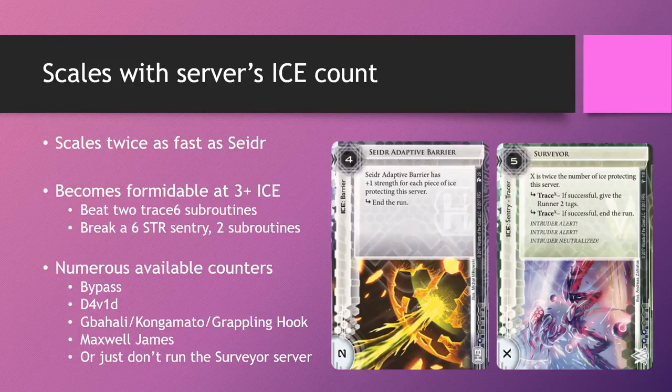While Seder starts at strength 2 and Surveyor technically starts at strength 0, the double gain means that Surveyor matches Seder's strength at 2 pieces of ice on the server, and at 3 or more ice becomes outright better than Seder. Being of the sentry subtype, it is harder to break and has more subroutines to boot. So at 3-plus ice, you are staring down a 5-to-rez sentry with 2 subroutines, base 6 strength, and a pretty unreasonable Trace 6 on both subroutines.